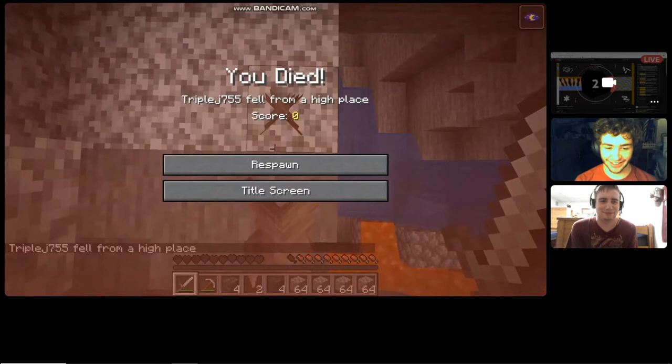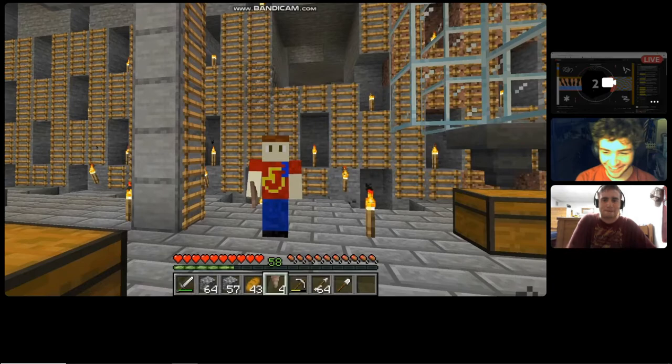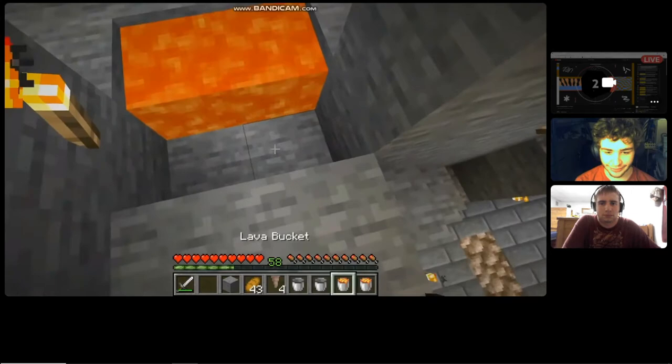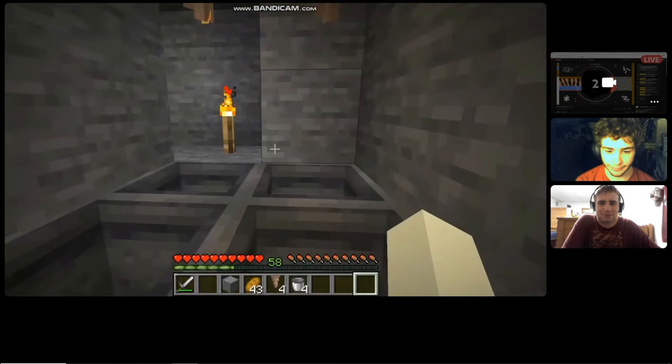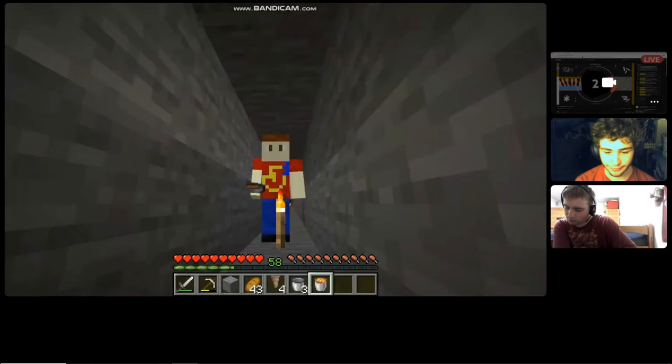That fall wouldn't have killed me without the spikes. And you can actually fill out a lava source by setting up a system like this — the spikes will drip the lava down, and if you have at least one cauldron, the lava will appear in it.